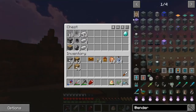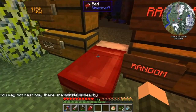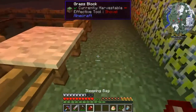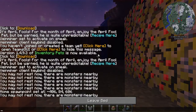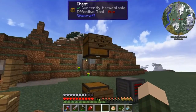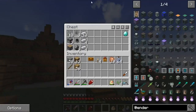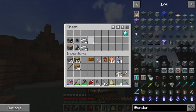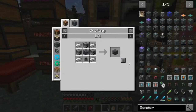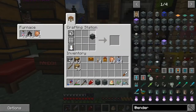Next thing we're going to want to make is some Ender IO machines - we're going to need three of these. But before we start making these I am going to sleep really quick so nothing scary comes and ruins our base. There might be monsters underneath where my bed is, so we move over here and sleep. Now we can finally make these machines. I need myself a SAG mill, an alloy smelter, and a painter - the painter will have to come a little bit later, but we can make the SAG mill and the alloy smelter.